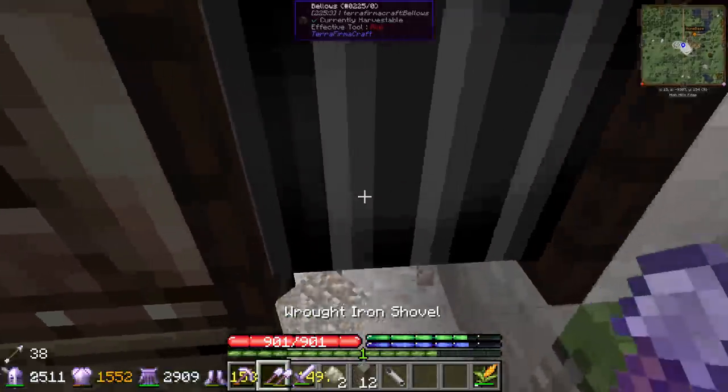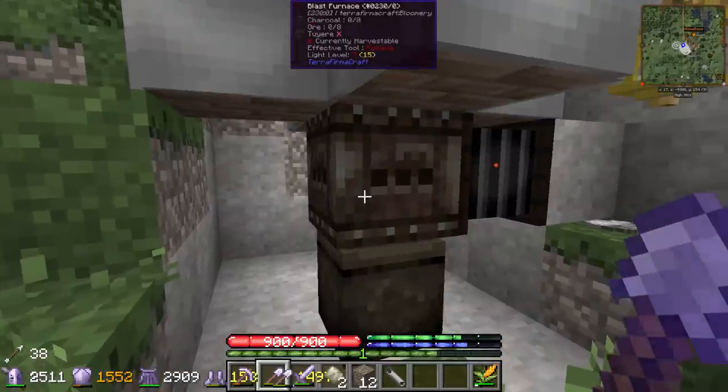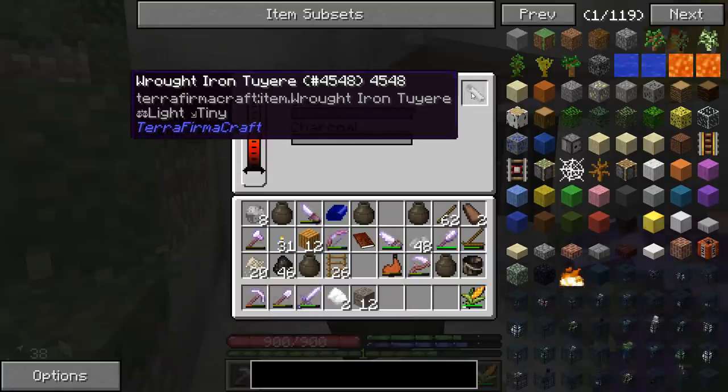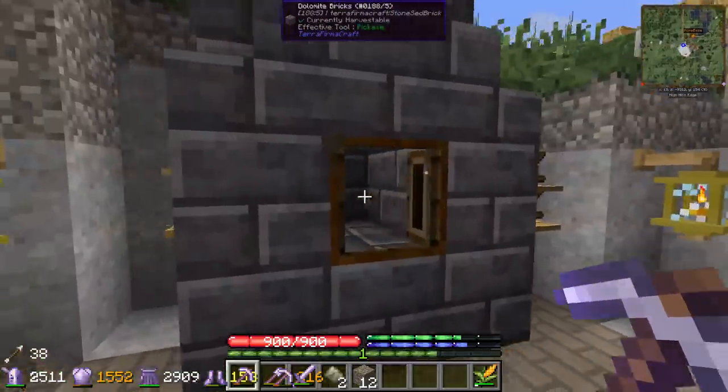It's facing the right way, good. I think the bellows goes there - it might go on the crucible, we'll find out. It's got an interface - put in charcoal. This double band goes up in the corner here, and it takes durability as you run the thing, so it's gonna wear out and you'll have to make another one eventually.